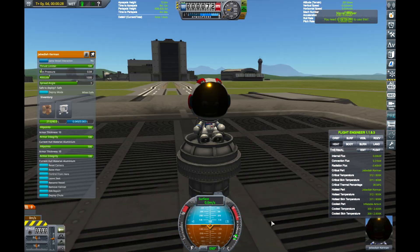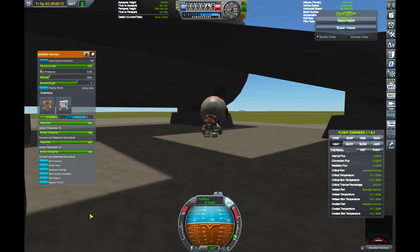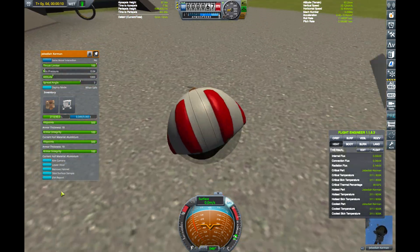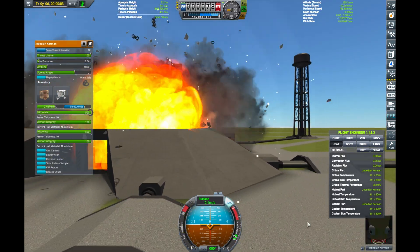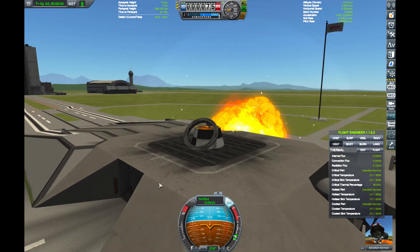I mostly kept reducing the number of parts, hoping it wouldn't explode. This was also unsuccessful. In the end, we were able to confirm a nuanced behavior of the EVA parachutes: they do not deploy when RCS is active, but they DO deploy as soon as you turn it off.